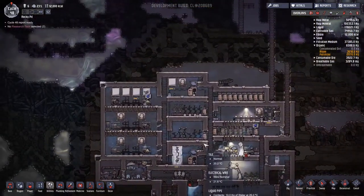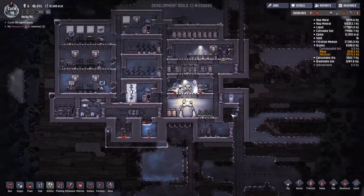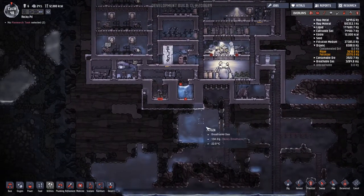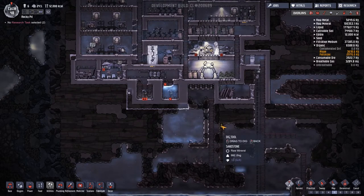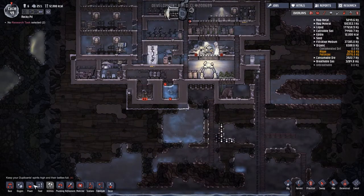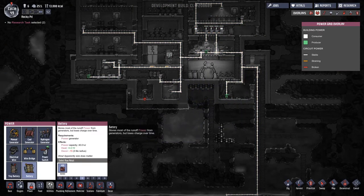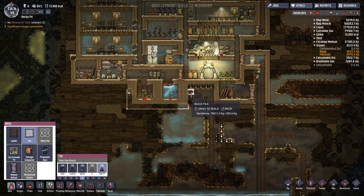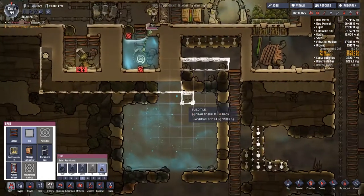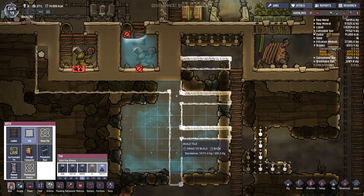An entire day passed and we made it about six tiles towards the bleach stone. The bleach stone is definitely my priority for today. Looking around wondering where we can put a battery bank — maybe there is the best place. If we just crack through here and dig all those up, we can build a little room here for nothing but batteries.